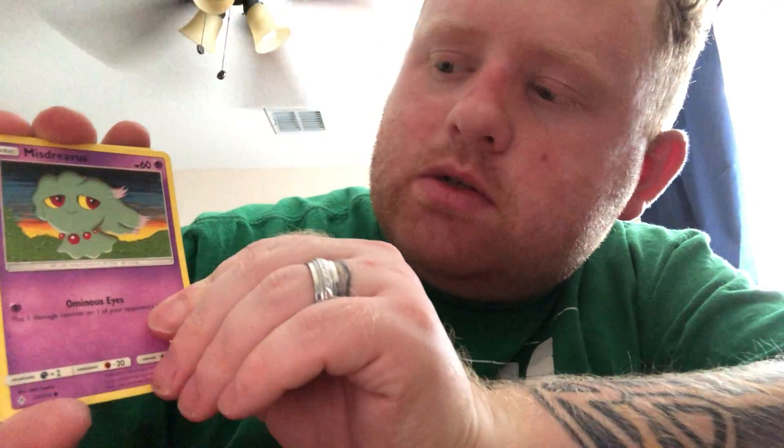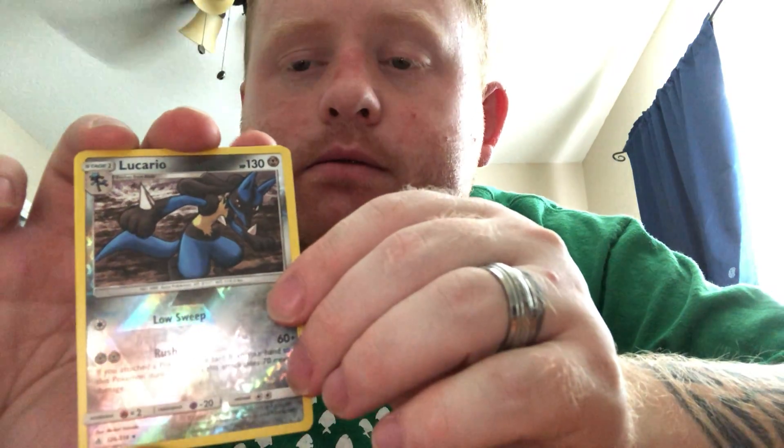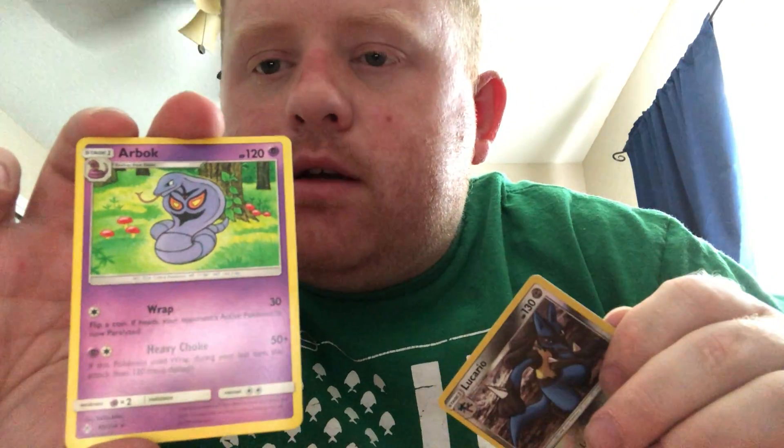Next blister — we've got the Lucario Incineroar Metal pack art. I'll try and get through these as fast as I can, because there's 20 packs. Psychic Energy, Cleffa, Giovanni's Exile, Graveler, Oddish, Malamar, Salandit, Laminating, Diglett, Lucario for the reverse — and that is a reverse rare — and an Arbok.